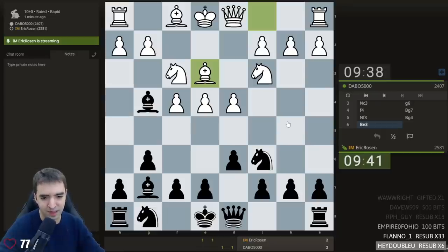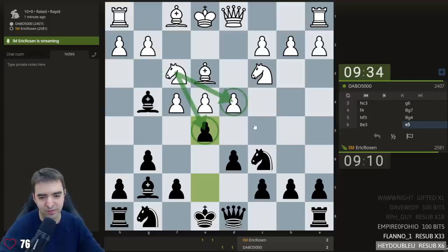Bishop e3. I'm not sure if my opponent's prepared or just playing natural moves quickly. Knight f6 looks playable. E5 looks very thematic — takes takes. I don't see anything wrong with e5 actually. Takes takes d5, knight d4, bishop b5. Because the knight's pinned, it's not actually helping influence the center so much, and whenever I want, I can take it.